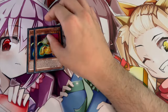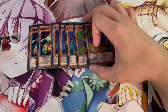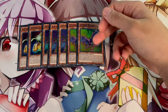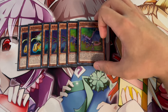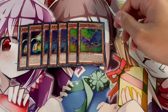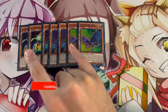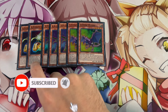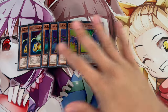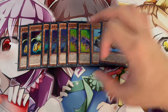To start with the main deck, we're playing 2 A-Assault Core, 3 B-Buster Drake, and 2 C-Crush Wyvern. These are more or less the standard ratios for ABC nowadays. The reason you're only playing 2 A and 2 C is because these names are kind of bricks in hand — they don't really do anything for you. B is the most important one because it can search all your cards, and once you get one in rotation that's all you need since they recycle themselves.